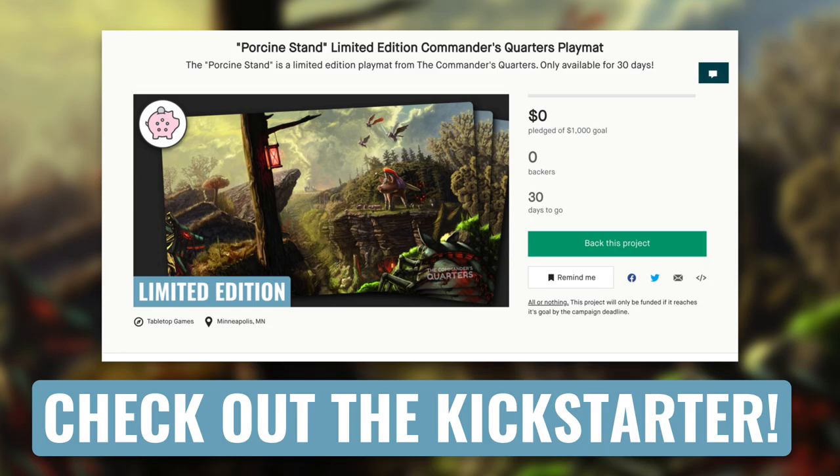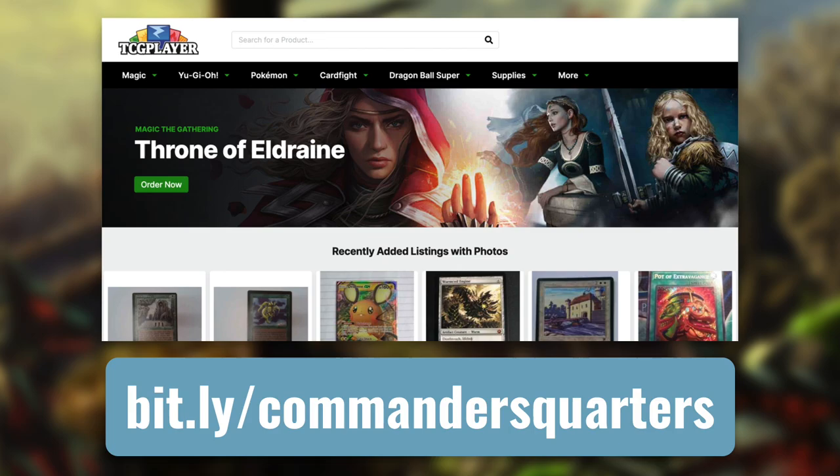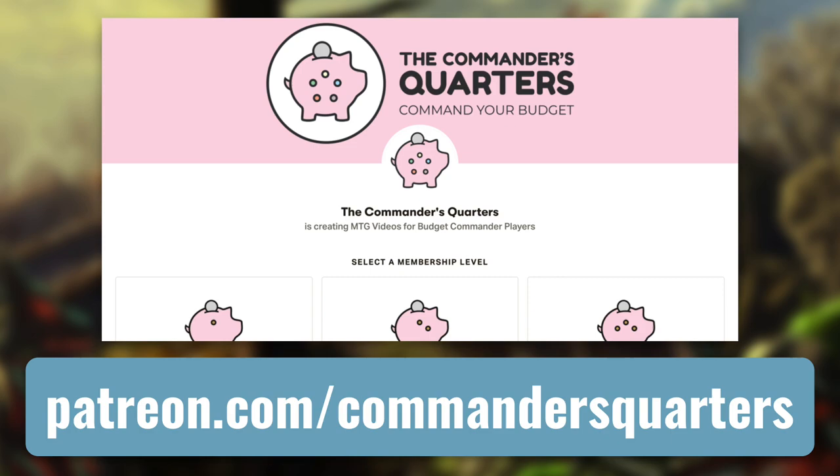Make sure you check out the Porcine Stand, our limited edition playmat on Kickstarter that's only available for the 30-day campaign. You can also check out our playmats and other merchandise at thecommandersquarters.com. Another easy way to support this show is with our TCG Player affiliate links, whether you're buying a deck or individual cards. You can also support us directly by becoming a patron.